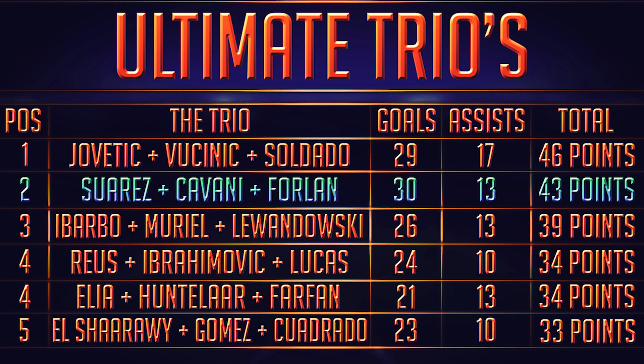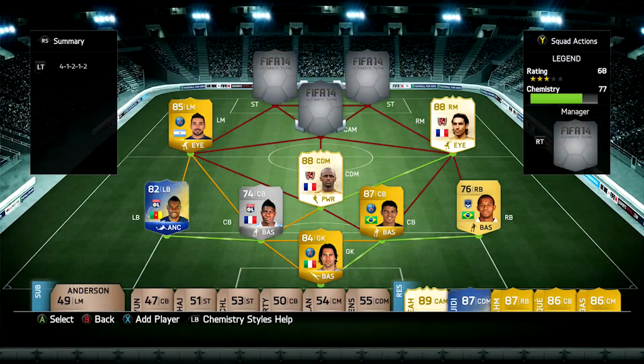Up top we've got Jovatic, Vucinic and Soldado with 46 points, getting me 29 goals and 17 assists. Down in last we've got El Sarraoui, Gomez and Cuadrado with 33 points, getting me 23 goals and 10 assists. The squad I used with this trio includes Vieira, Pires, Lavezzi, Timises, Bedamo, Umtiti, Thiago Silva, Mariano, and finally in goal, Sirigu.